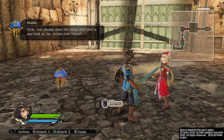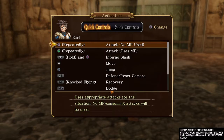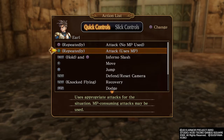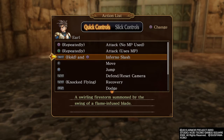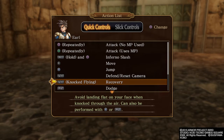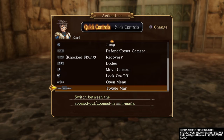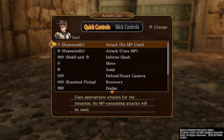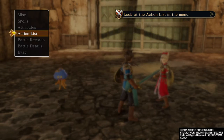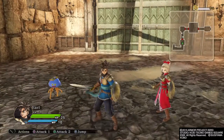First, you should open the menu and take a good look at the action list.